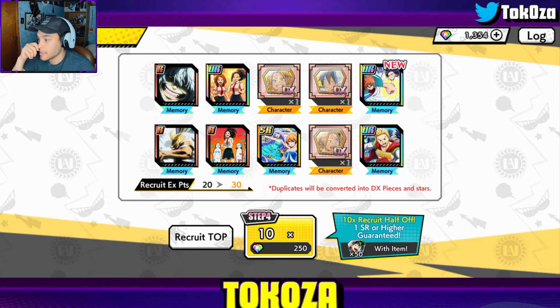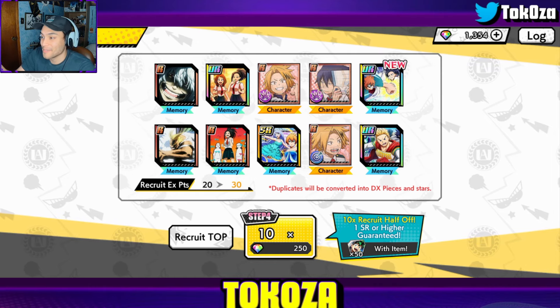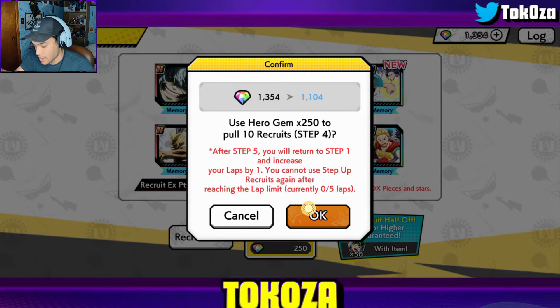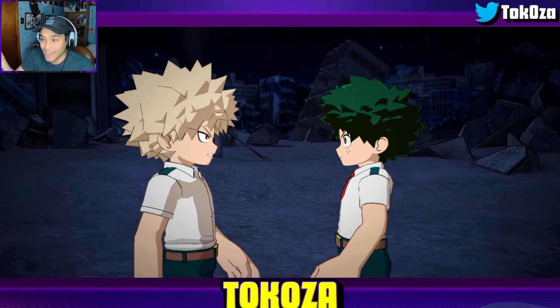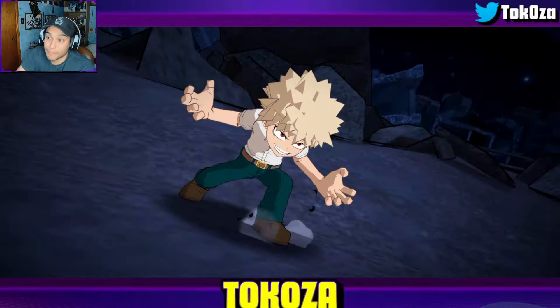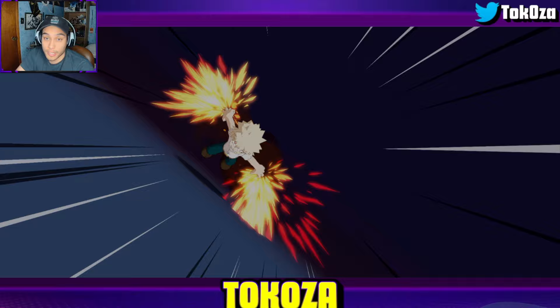Step four, 0.7 rates — we have 50 Midoriya shards no matter what. If we could pull Midoriya in this summon that would be beautiful. What I was hoping for in that last summon was Midoriya's memory, because Tokoyami could use it and Lady Nagant can use it on my team too. It could be really good especially against the new All Might.